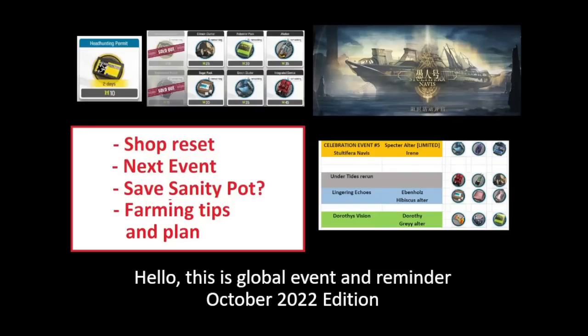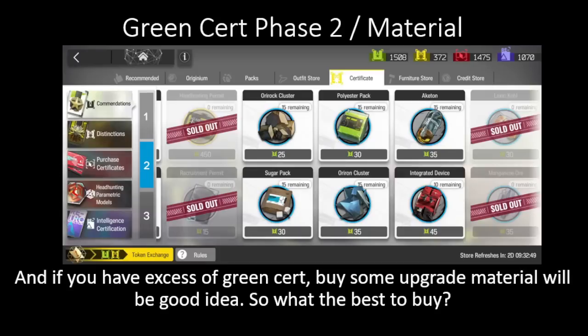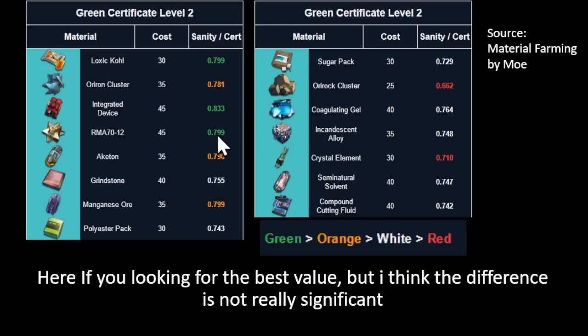Hello, this is a global event reminder. Before reset, don't forget to buy items in the green certificate shop. If you have a lot of gold certificates, maybe buy head hunting for the upcoming banner. And if you have excess green certificates, buying some upgrade materials would be a good idea.